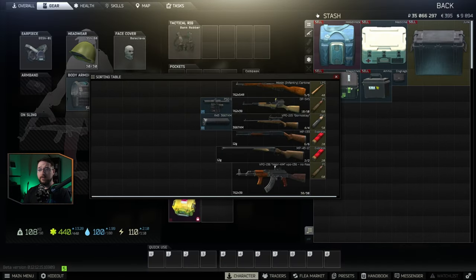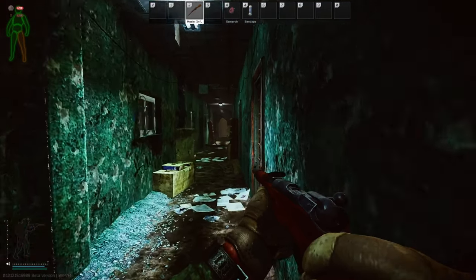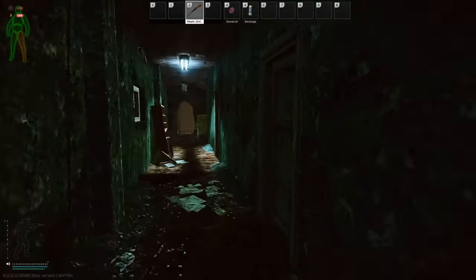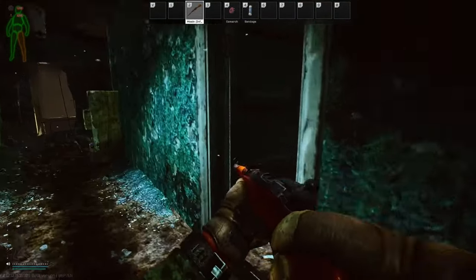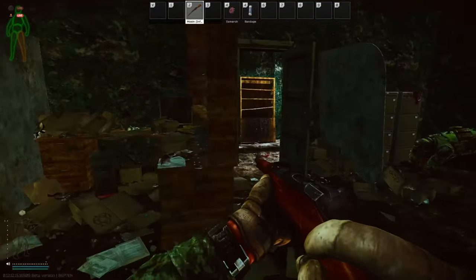Probably the most important aspect of your loadout is your ammo and the weapon that fires it. Here's a cross-section of guns I'd use before reaching level 2 traders: the Mosin Infantry Carbine, the OPSKS, the VPO-215, the MP-133, the MP43-1C, and the VPO-136. The Mosin build is stocked from Prapor at level 1 for 34,825 rubles. The 7.62x54R round is great for penetration and damage, though the major downside is its slow rate of fire and long reload times.